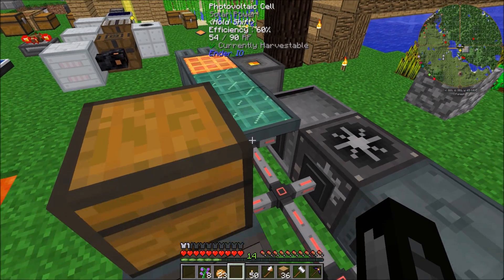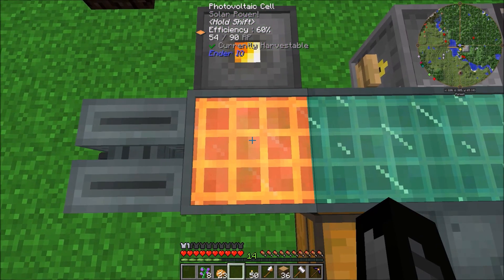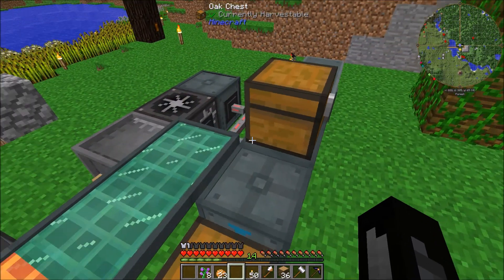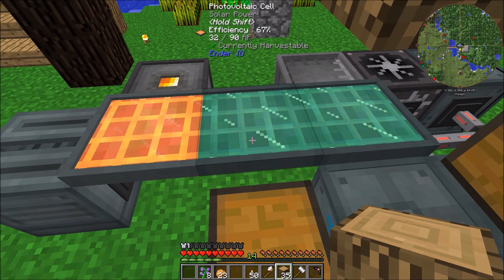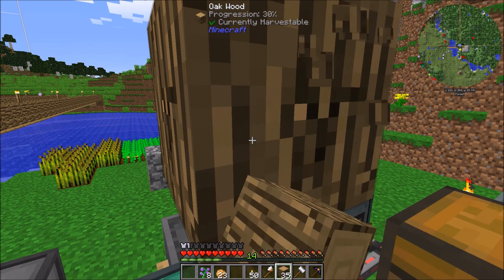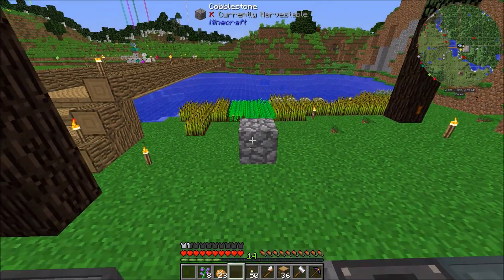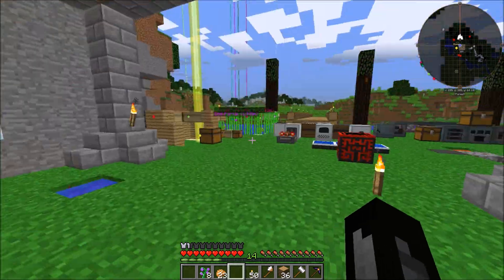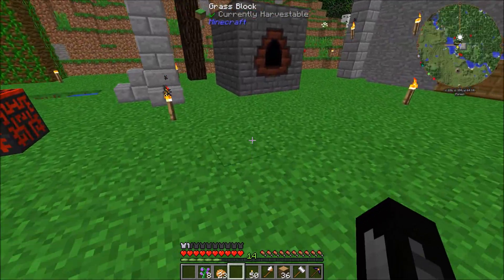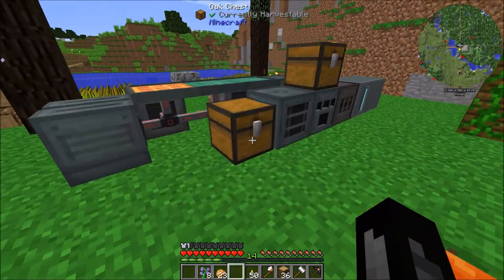We can make one super-powered one. We're generating - out of 90, we make around 54 right now depending on time of day. That's going to do it for this episode of the Direwolf 20 1.10 modpack. I want to thank you all so much for watching. I hope you enjoyed this episode and I will see you all next time. See ya!